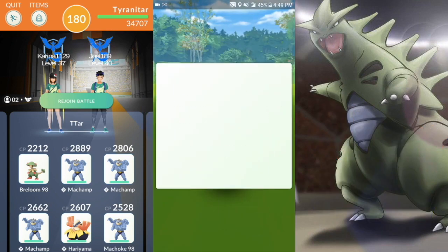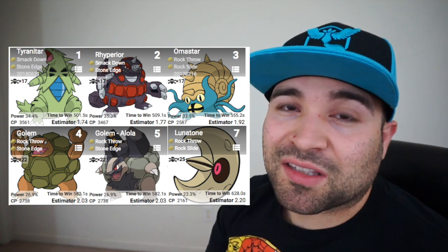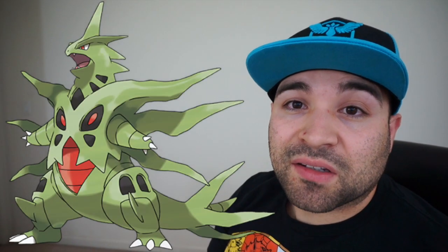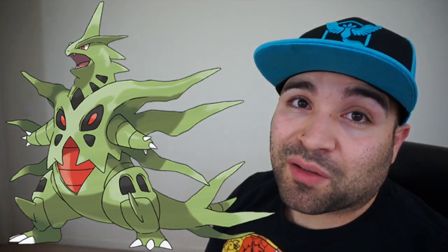So what are you waiting for, trainers? Grab a friend and let's go take this down. You can definitely duo a Tyranitar. Some things to note: it did have a Community Day so it got a shiny variant, and it got the exclusive Community Day move Smackdown, making it one of the best rock type attackers in the game. It also gains a Mega Evolution that looks pretty amazing and gains a lot of bulk and speed — whether that ever makes it into Pokémon Go is another question. Please let me know in the comments if you'll be trying to take down Tyranitar with a friend, and what Pokémon you'll be using. If you found this helpful, please give a like and subscribe. Until next time, Laters Raiders.